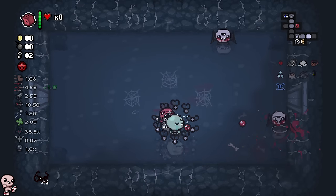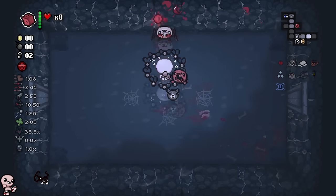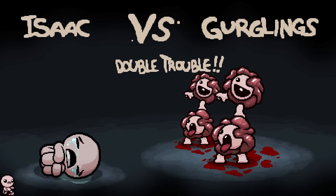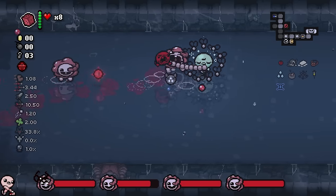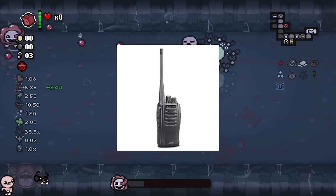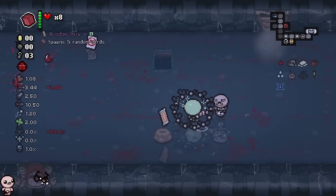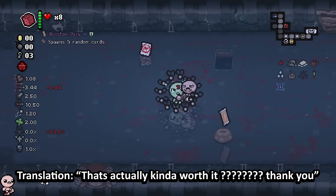I also need 3 keys total because I need one to go to the treasure room. Perfect, third key for the treasure room. Not often that you see double trouble — this does not happen. Oh my god. Now activating seven tier rate mode. Very nice. Booster pack — that's actually just kind of worth it.